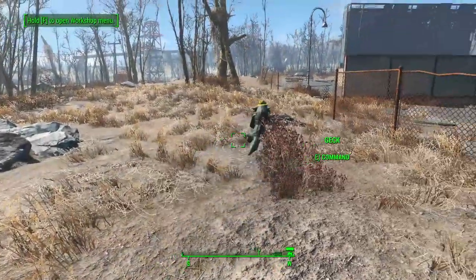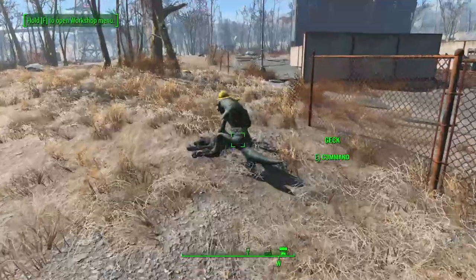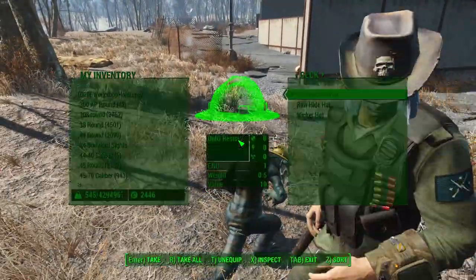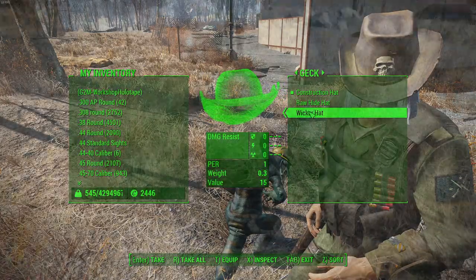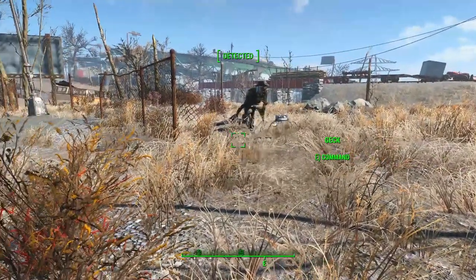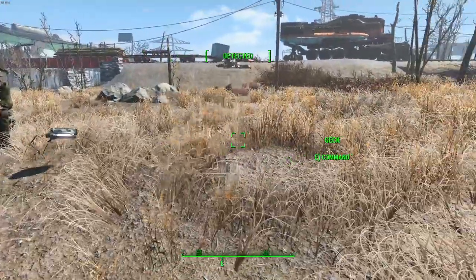So now that the quest is done, let's check out some of the things this mod offers. First of all, your new companion Geck the Gecko can wear all of the new hats in this mod, and when you crouch, he actually turns invisible as though he equipped a stealth boy — found that out on accident just now.